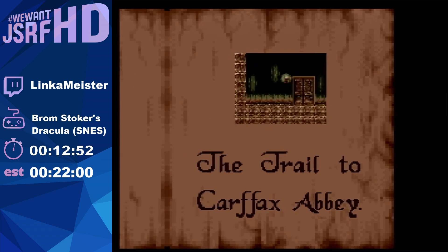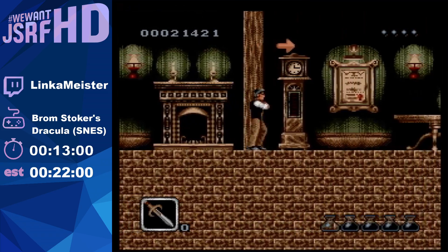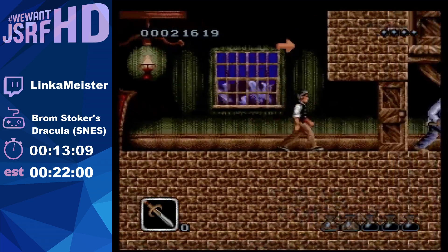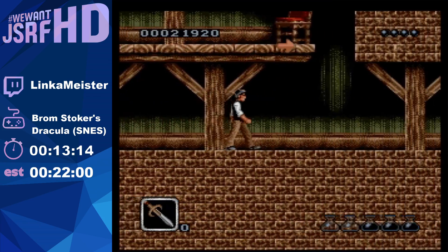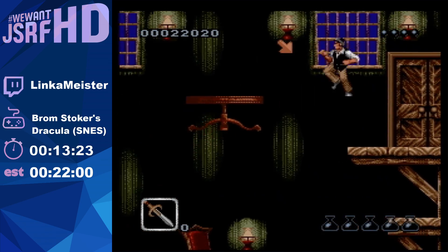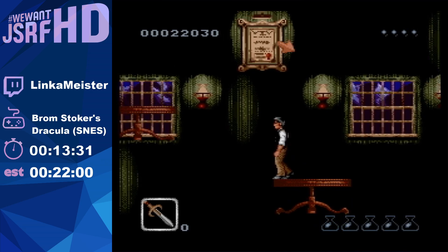I still got four lives left and four health. I'm literally attacking there and that enemy just decided to throw a bottle in my face. Those enemies are really fast when they're in front of you, and on hard difficulty they're even faster - they're just pretty fast. Still throwing bottles at me.